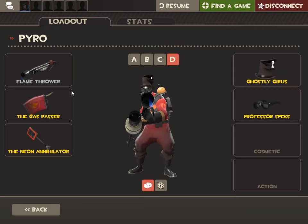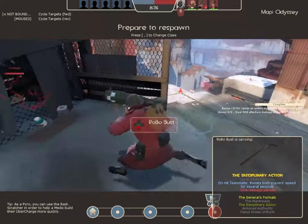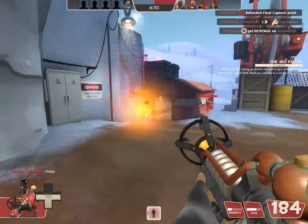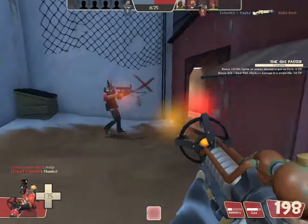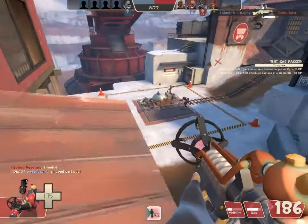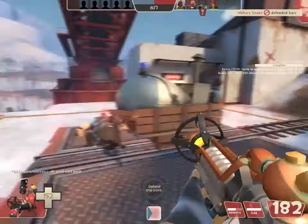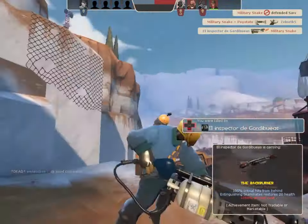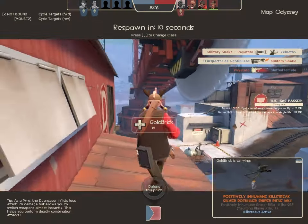The back burner — maybe I should switch to a different flamethrower. I wonder how the Phlogistinator would work with this loadout. It's interesting because it lends itself to the advantage that offense has while also giving defense a chance to defend the point. It's just that the cart doesn't roll back away from the point, which is a little weird. This guy knows what he's doing — he is a good player.